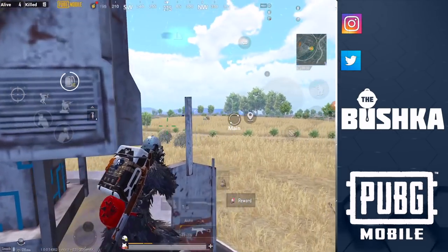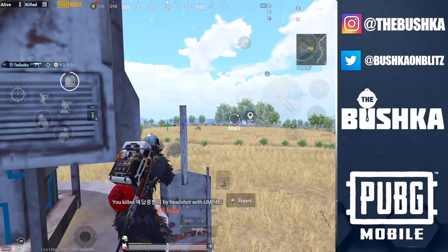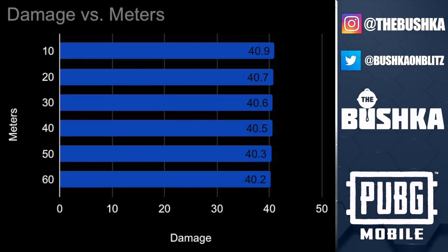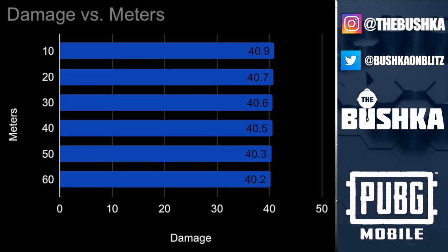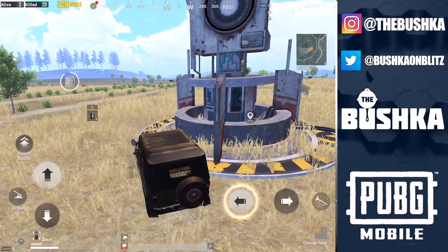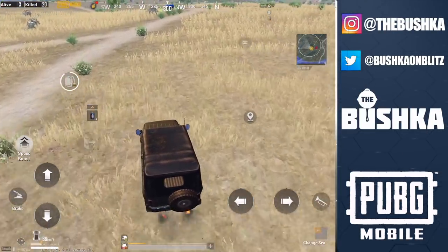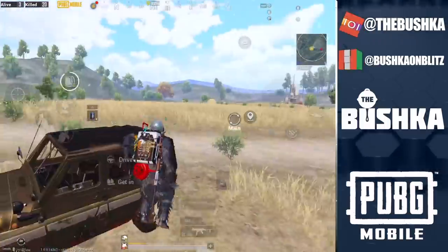The damage is a different kettle of fish — it definitely drops very linearly. I've got a graph here from Steve-O from the patron community: it's 40.9 damage at 10 metres, and it drops off somewhere between 10 and 20 metres, down to 40.2 at 60 metres, and just keeps dropping damage. There should be a damage drop-off, but it seems manufactured — it doesn't line up with shell ballistics, because the shell ballistics just don't drop. The bullet drop is so minimal, and this has meant a lot of changes to the way PUBG Mobile is played versus PUBG PC.